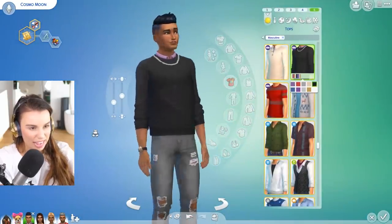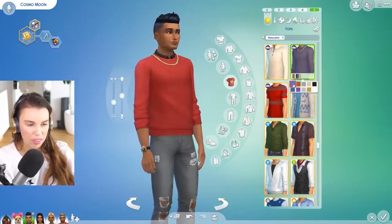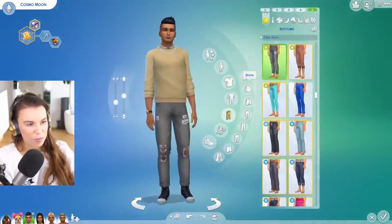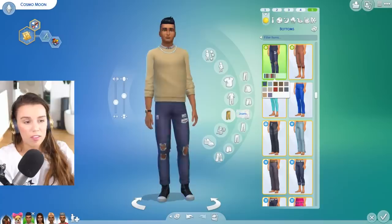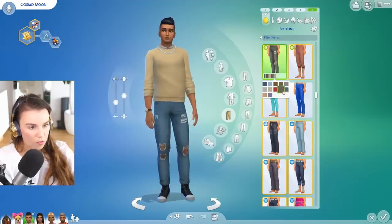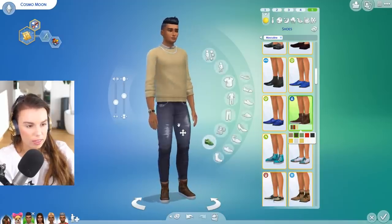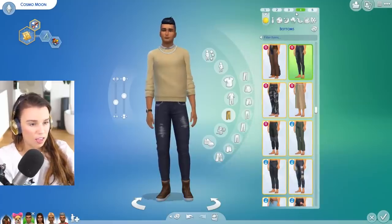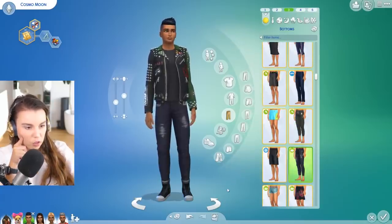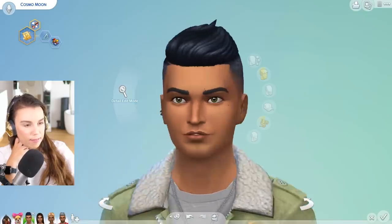Maybe we'll do this top from Get Together - he's wearing a chain, so he means business. I think maybe in the mustard color - the red doesn't look too bad on him, but maybe the cream. Then in terms of jeans the gray is a little dull, so blue and mustard work quite well together as complementary colors. Actually there are no black swatches of these torn jeans, which is a shame. We'll go with these brown leather sneaker things and these jeans from Bowling Night Stuff - they look quite nice actually. Cosmo, you have a new favorite pair of jeans.